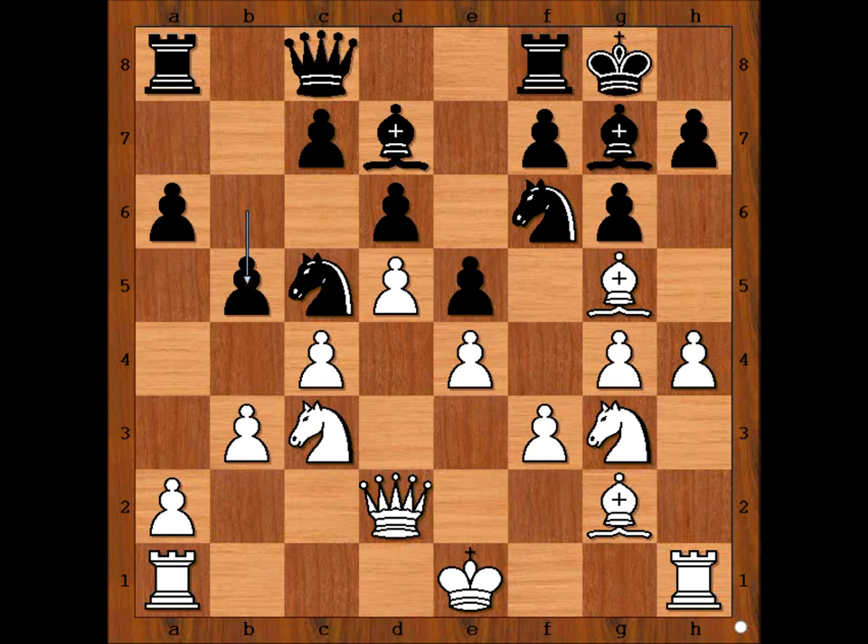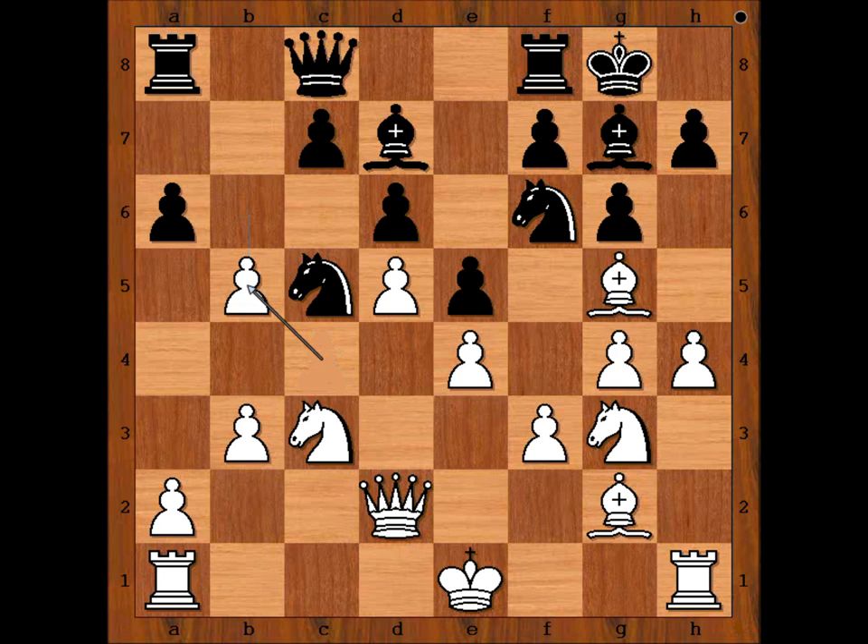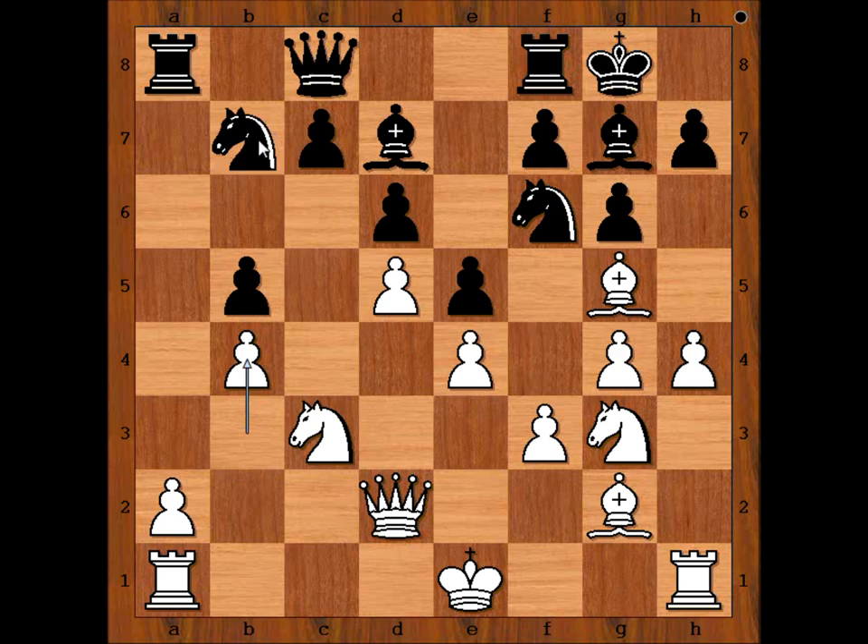Black played b5. It is white to move — what now? What would you do? Pawn takes pawn? Botvinnik played a very clever move: b4, attacking the knight and pushing it back. What is so clever about this move? Let's take it back. If c takes on b5, then a takes on b5, and now b4 doesn't work anymore — b4 would actually be a blunder. Why? Not because of knight to b7, but knight to b3, and black would be winning.